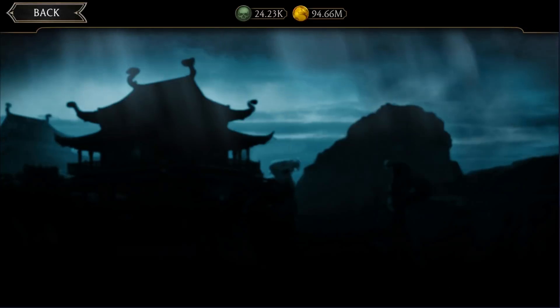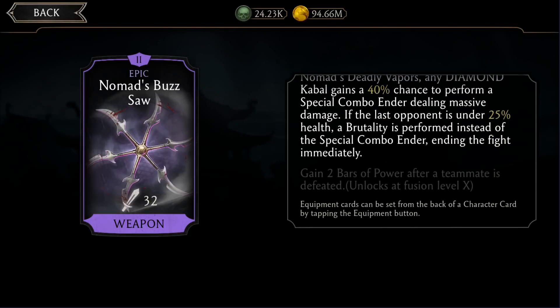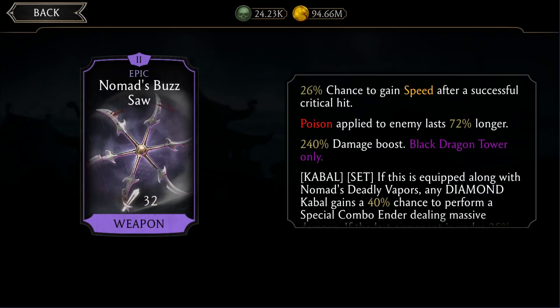The next epic is called Nomad's Buzzsaw, and this equipment is incredibly good. There's a 26% chance to gain speed after a successful critical hit, and the chance increases with each fusion. However, it's still the same deal — you can get it at fusion zero and it's not worth spending money to max it out. At fusion 10 it gives two bars of power after a teammate is defeated, which isn't great for survival mode. But it's extremely fun — give it to a usually slow character like Shao Kahn and you'll have a lot of fun.